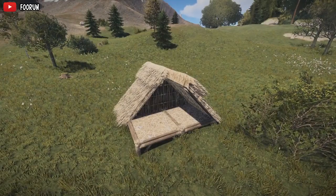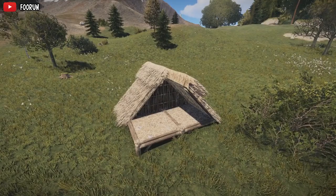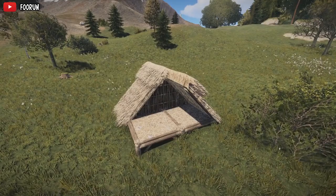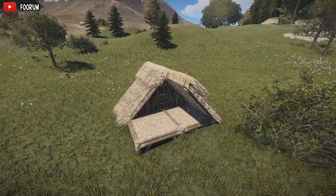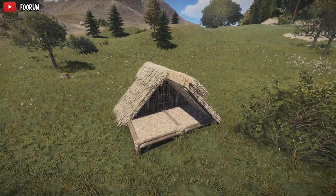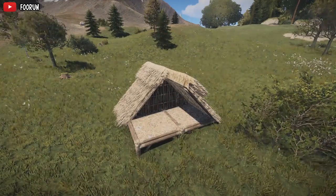This month's update brings about the death and destruction of bunker bases. Due to the conditional building models that have been added, when you place down a roof the triangle bits on the side are no longer automatically placed — you now have to place them yourself, which means it's impossible to build a bunker base.